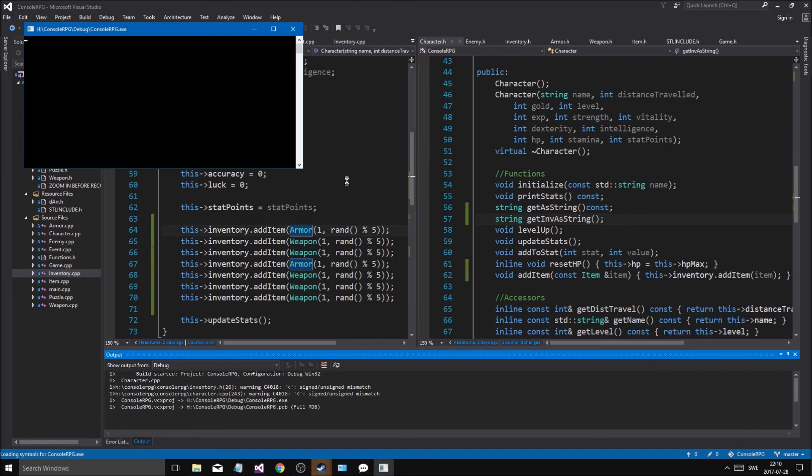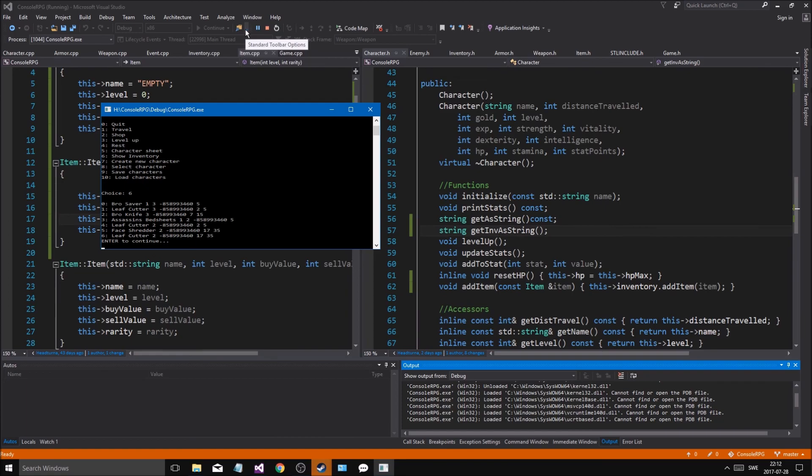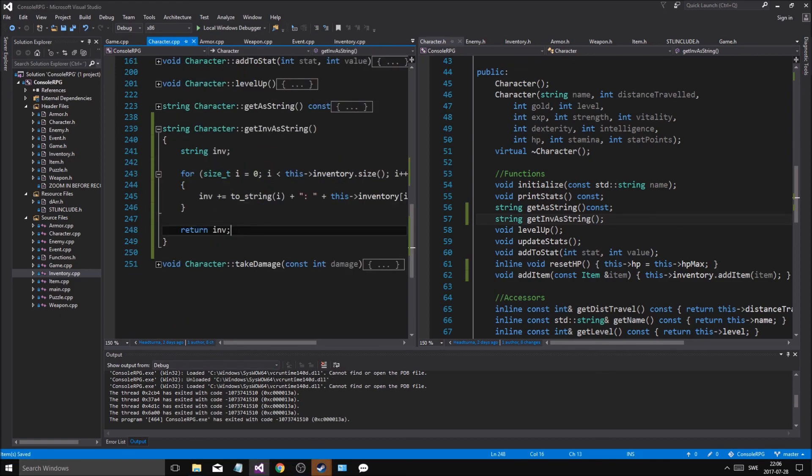Some of these are weird because it's a big problem, but we'll handle it. At least we have a bunch of different items in here. I can make an armor and that will work as well - no big deal. Saver, cotton rag - we got all this stuff coming and that's perfect. That didn't work either - I'll check that out as we go along.